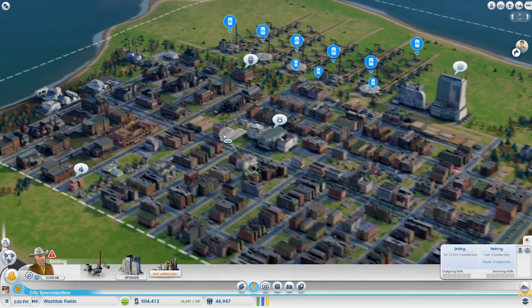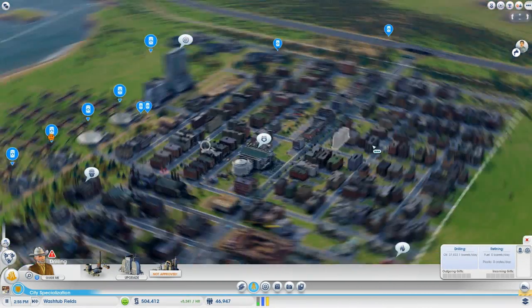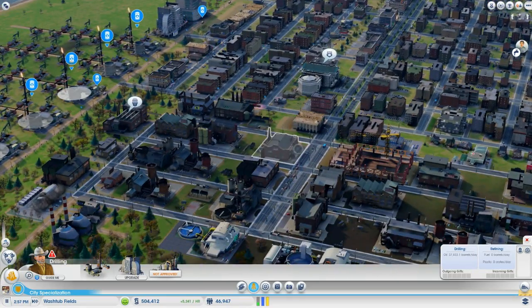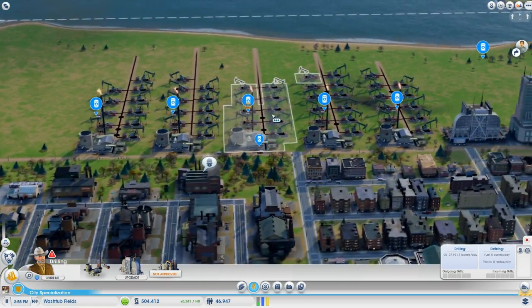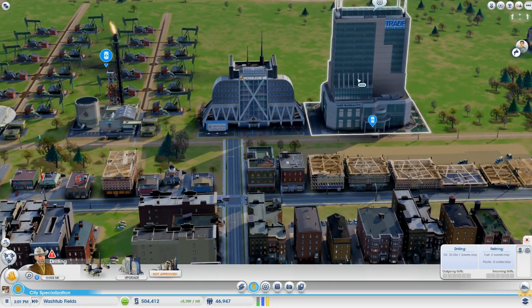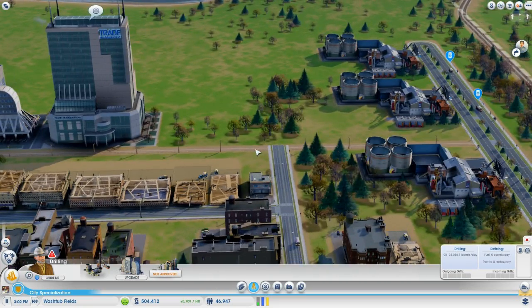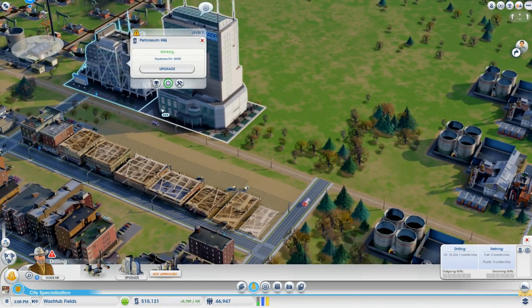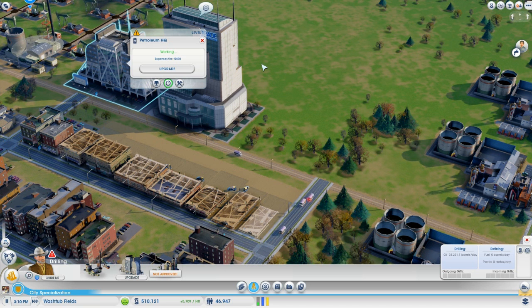All right, it's been a while. We have a fairly bustling city now — tons of buildings, everything is medium density or bigger. We have five oil wells pumping at capacity, and not only do we have our petroleum HQ and our trade HQ, but sometimes it's a little tough shipping enough oil to get the petroleum HQ upgraded even if you have enough production.